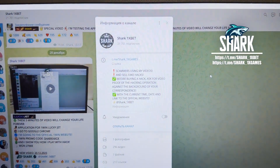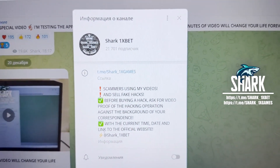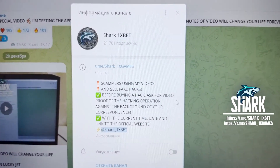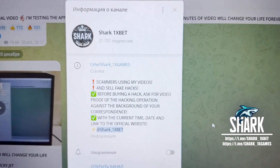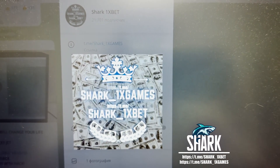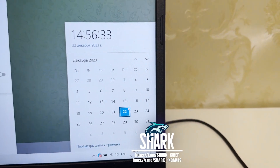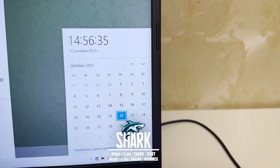Look at this my friends, this is my official Telegram channel: shark1xgames and shark1xbet. If you want this real working hack for 1xbet official website for Aviator crash games, this is my official channel shark1xgames, shark1xbet. If you want this real working hack — same but fresh date and fresh time.